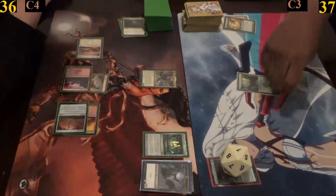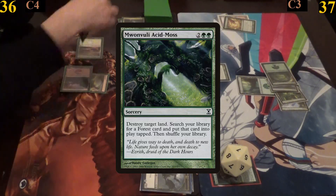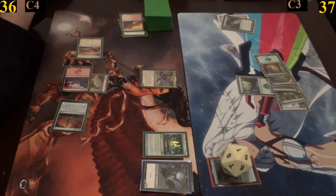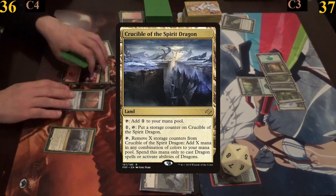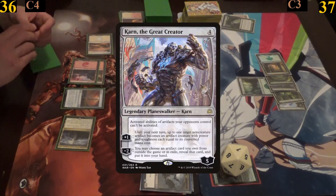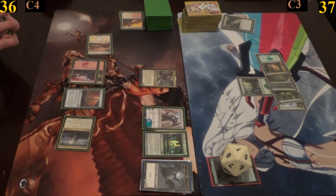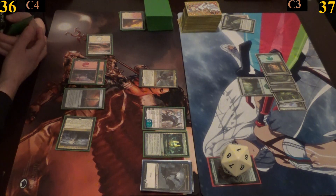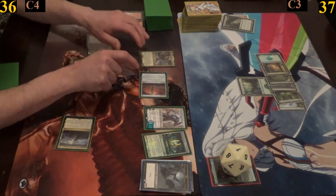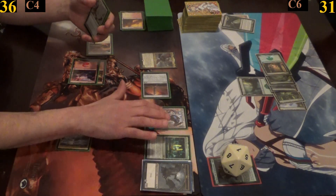For my turn I cast Malwali Acid Moss, destroying the Boros Guildgate and getting a basic from my deck into play tapped, then I pass. Jimmy plays Crucible of the Spirit Dragon and casts Karn the Great Creator, looking to shut off my artifacts. He uses Karn's plus-one ability to animate his Manalith into a 3/3 creature. He then moves into combat and attacks me with both the Manalith and Kalia. I take both hits and Jimmy passes.